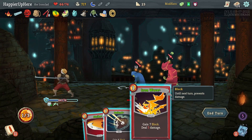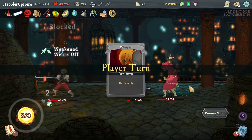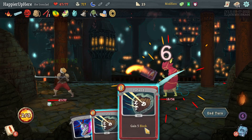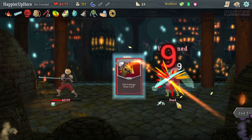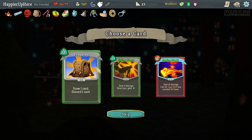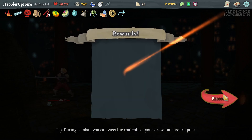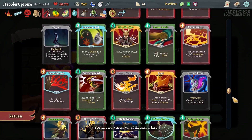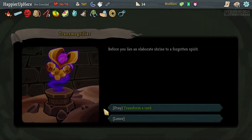It was a stretch to try to perfect this one, but it definitely would have been possible if I'd had Die Die Die on turn one. At least I can use the Feed here — that's a plus. Let's do Strike, double Defend. Then 18 should be doable here. We have Calipers — at the start of your turn, lose 15 block rather than all your block. Not super useful for me. Flying Knee is pretty good. I don't think I'll take Steering Blow — I'd need way more rest sites.